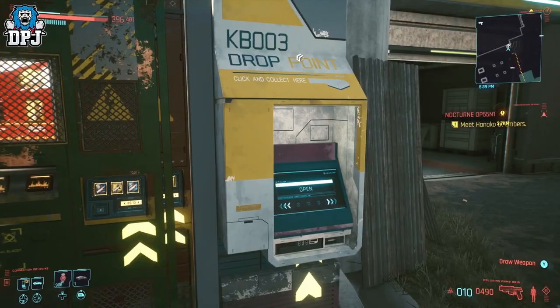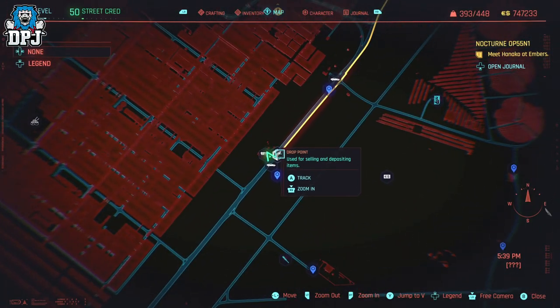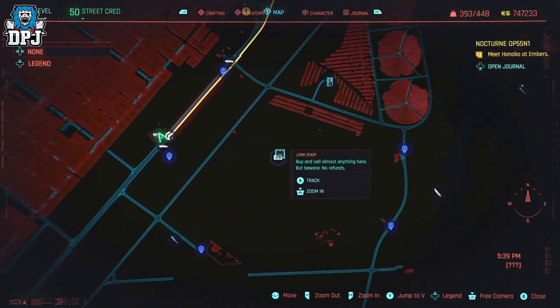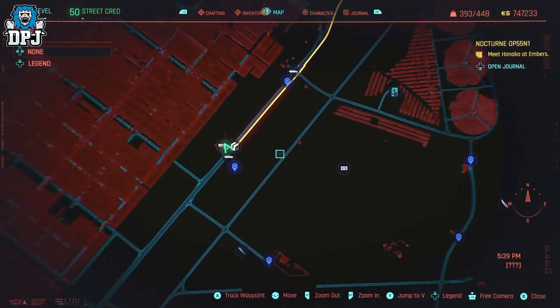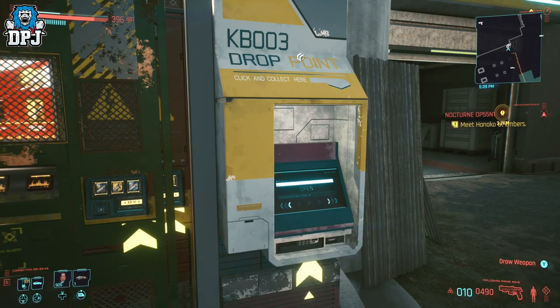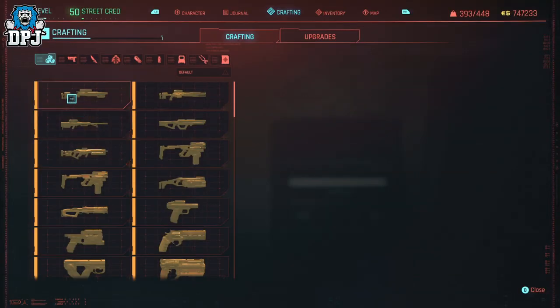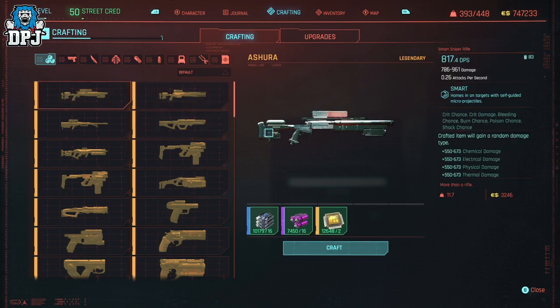Then head to the nearest drop point machine shown on the map. Once there, open your inventory, go to the crafting tab, select the Ashura sniper, and craft as many as you can. Thanks to the Cost Optimization perk, each one should cost you 16 rare components, 16 epic components, and 2 legendary components.